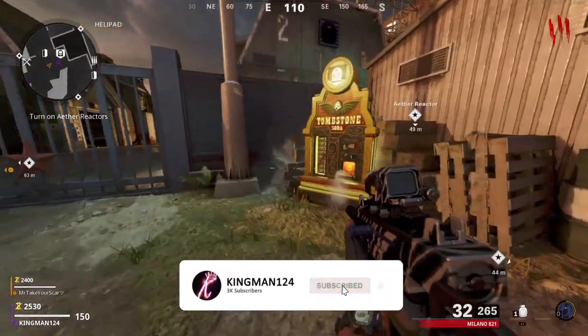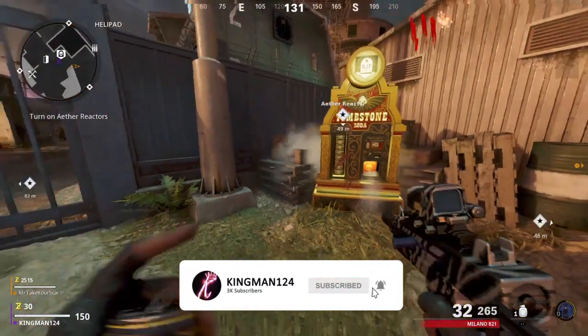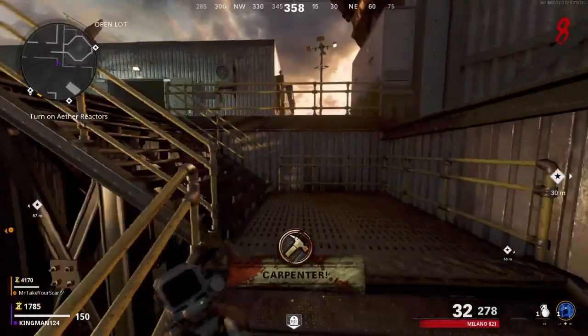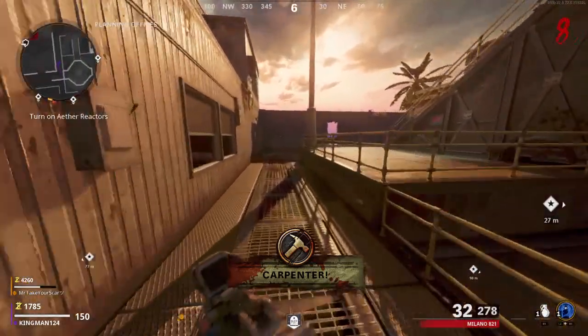What's going on guys, it's King Man, welcome back to the channel. Today we're showing you a tombstone soda wall reach method on Firebase C zombies. What you're going to need is the tombstone perk and a friend. Make your way to the huge ball on the map, Firebase C.